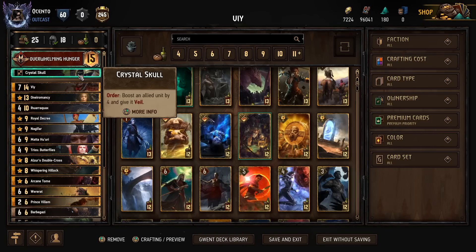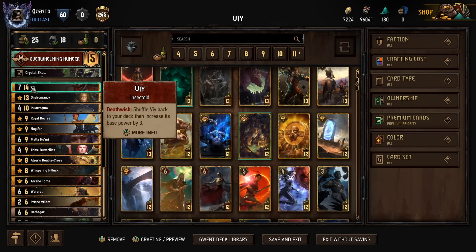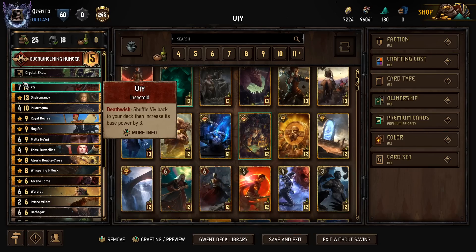With all these things in mind, every single time we're bringing back V, it's going to be three points stronger than the previous version. So it starts at 7, goes to 10, goes to 13, 16, 19 — you see what I mean? It just gets crazy.